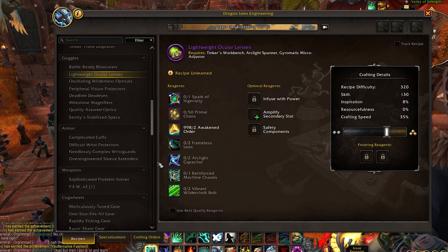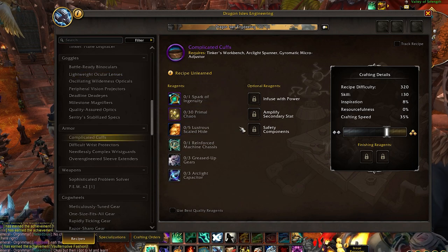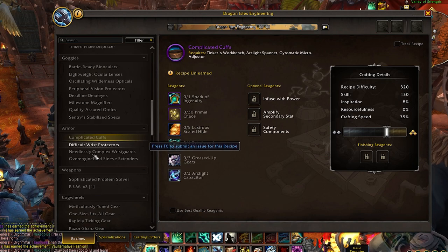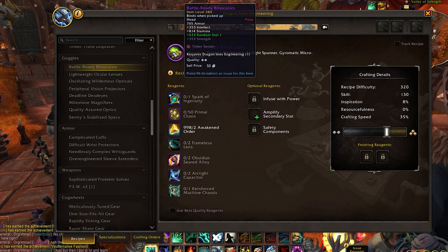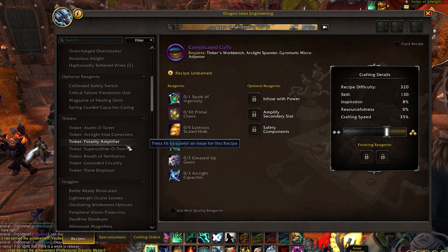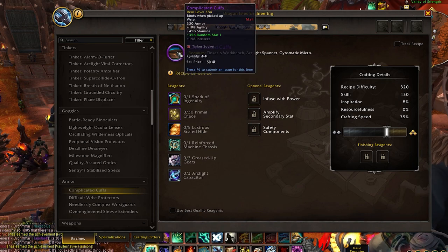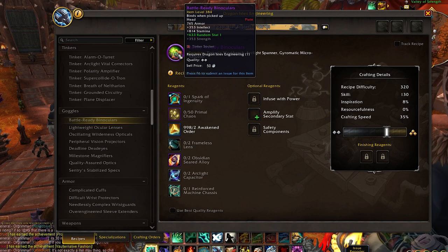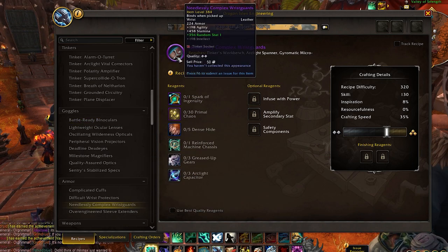Something slightly new in Dragonflight is that engineers will also be making bracers — one for every armor type. These only have one random stat and they also have a tinker socket. So if you're wearing goggles and you're also wearing bracers, that means you will have two tinker slots available. One important note: bracers can be worn by anybody — there is no engineering requirement. However, goggles can only be worn by engineers, so everybody can get their hands on bracers.